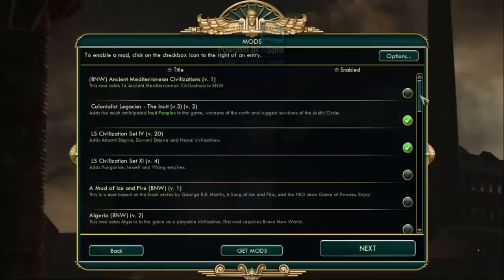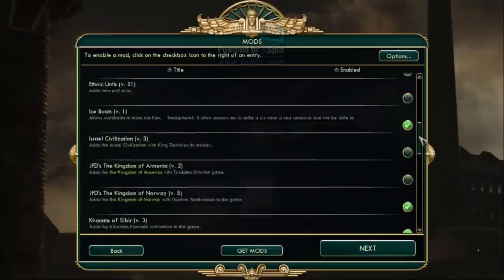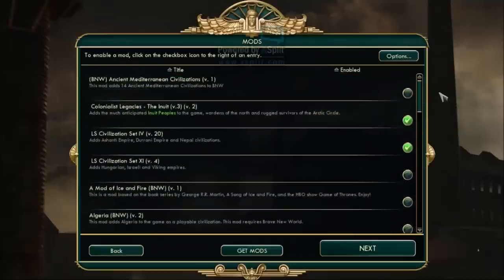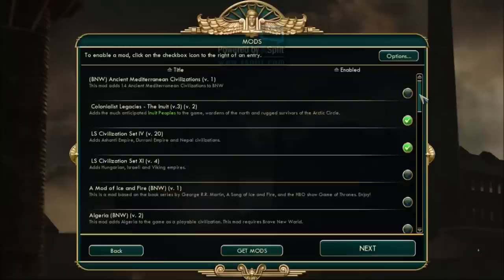We're going to combine as many Ice Age nations — nations that gain bonuses from snow — as possible. Before I begin, I want to remind you: don't worry, I will be coming back to Endless Legend. In fact, I'm going to be working on two let's plays at the same time — this Civ 5 Ice Age game and Endless Legend simultaneously — so updates will be a little bit slow, but the end result is going to be fantastic.